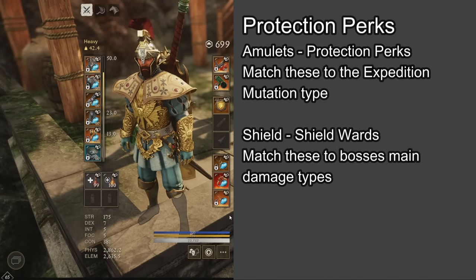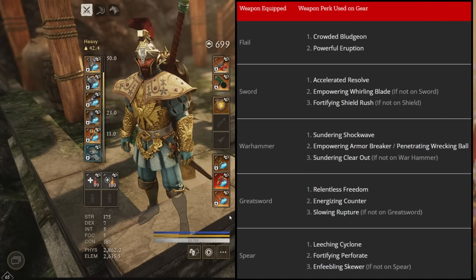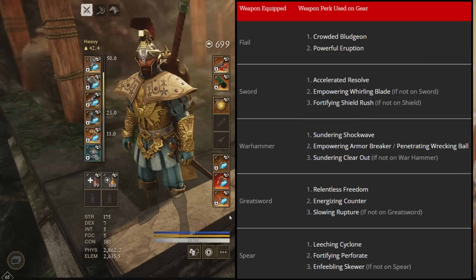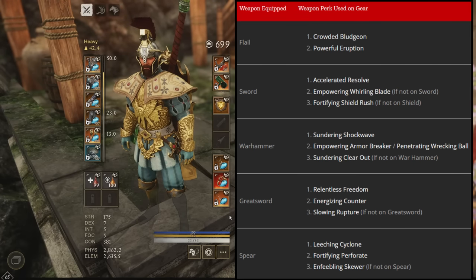Protection perks are very helpful — to find which ones to use, check out the New World Ward and Protection article on the website for each expedition, boss, and mutation type. Armor perks on gear pieces buff your weapon abilities. If you're using a Flail, you want Crowded Bludgeon (if two or more targets are hit with Warding Bludgeon, reduces the cooldown by 25%) and Powerful Eruption (Eruption hits deal 10% increased damage per stack of Impairment on the target — up to three stacks for a nice damage increase).